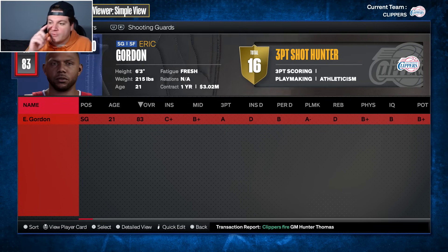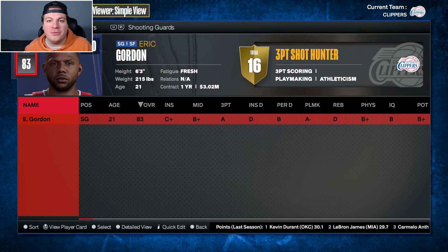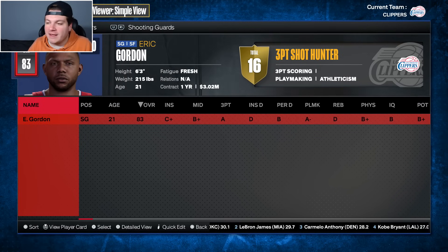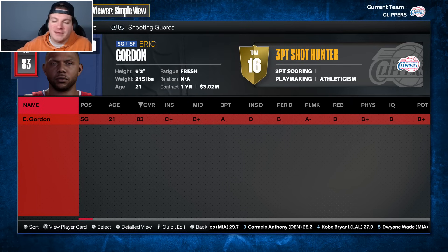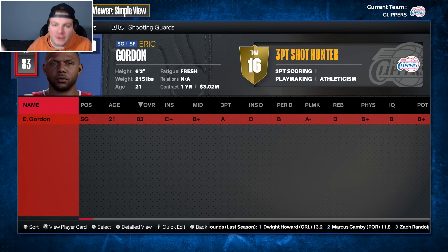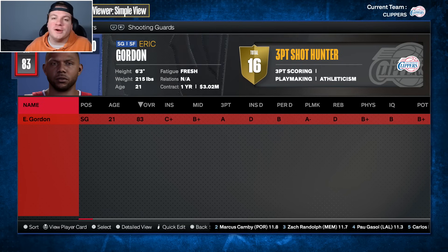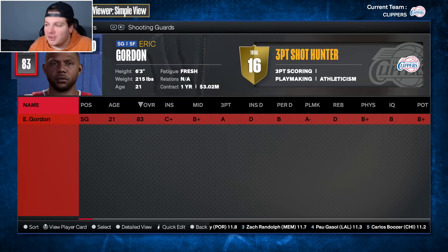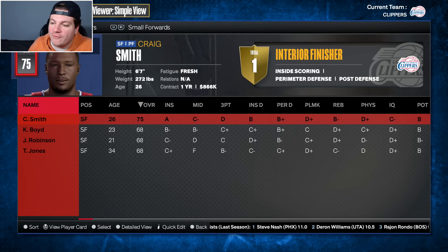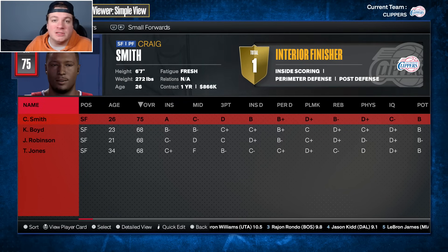Eric Gordon is here at 83 overall and 21 years old. We eventually found out he was a pretty big piece of the Chris Paul trade, though technically we're still a year away in this scenario. We all know the Lakers, the Rockets, and the Hornets had agreed on a three-team deal and David Stern ended up declining it for basketball reasons — still one of the craziest things of all time. At the small forward spot, we have Craig Smith. I'm not going to pretend I know a lot about him.